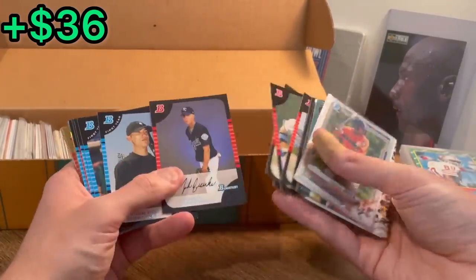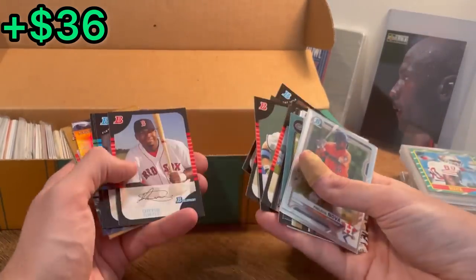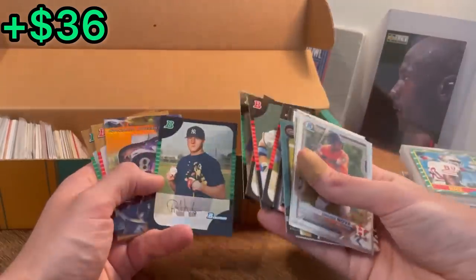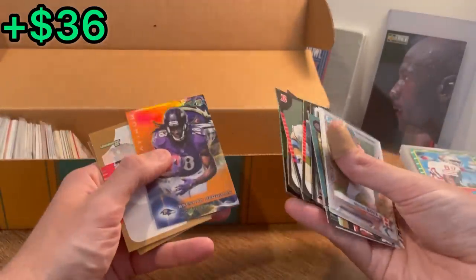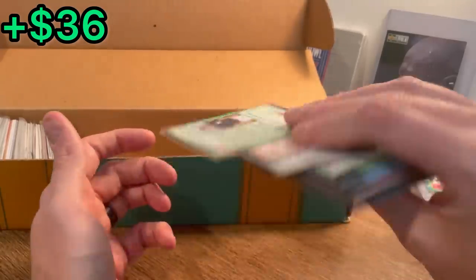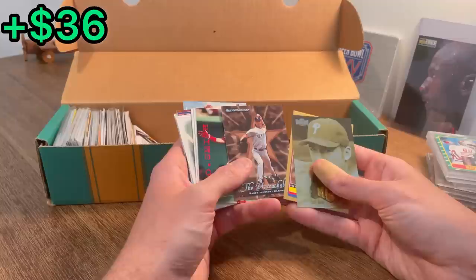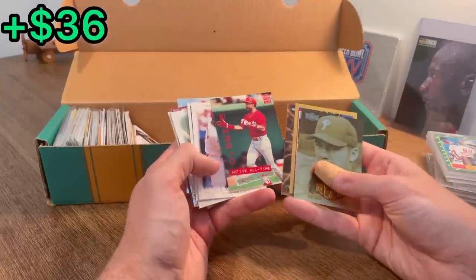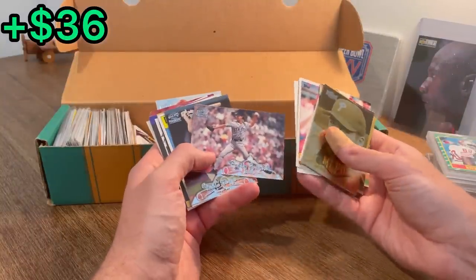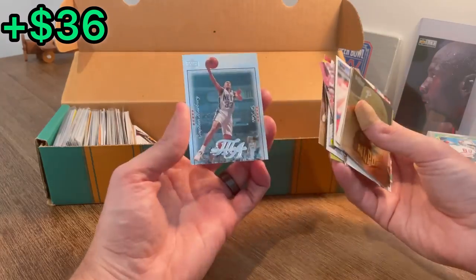Jeter. Zack Greinke second year, Melky. Ian Kinsler rookie card — there we go. Rookie card, nice. Rashad Perriman rookie, Phillip Hughes rookie card on the gold. Scott Rowland Metal Universe — I think that's his rookie card. Touchables, Randy Johnson, Ozzie Smith Young at Heart, another Ozzie Smith. Barry Bonds, Bobby Bonilla. Stephon Marbury Masters of the Arts — it's a cool card. We'll do that as the next Easter egg. Good luck.